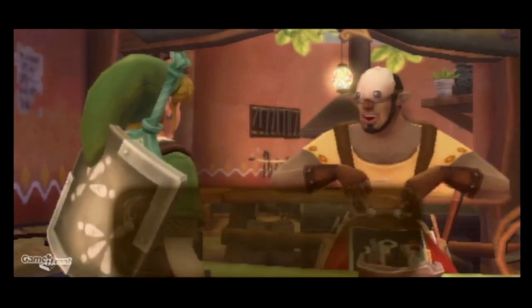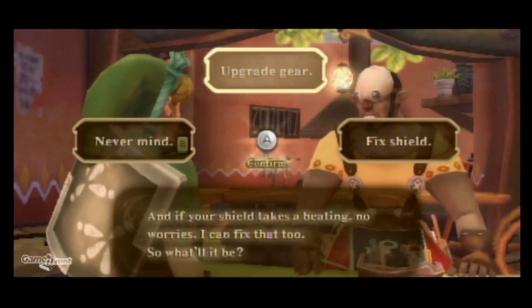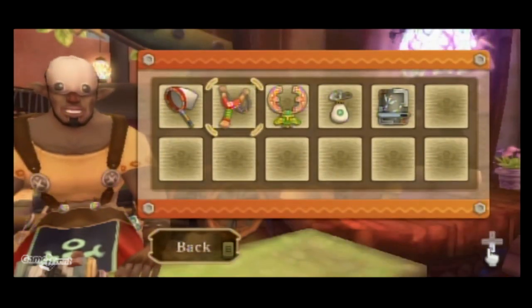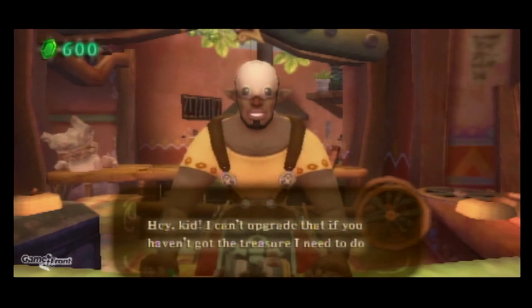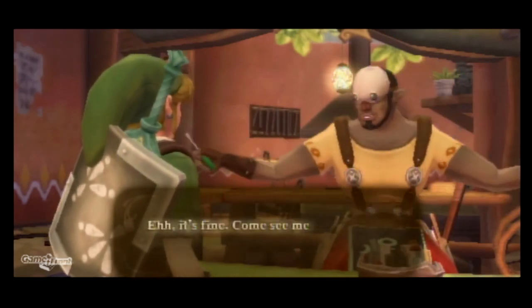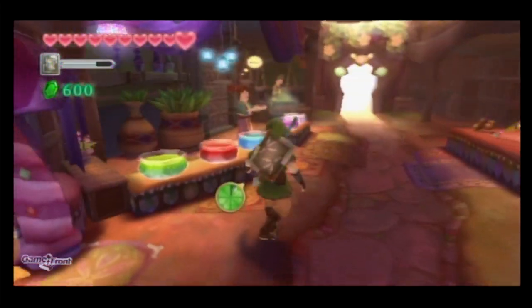Let's talk to the upgrade guy. Oh yeah, hey, welcome to the scrap shop. I forgot what kind of voice I use for this guy. So let's upgrade gear — can we upgrade? Seed satchel. I still don't have any monster claws, that's so sad. I can't upgrade anything without the monster claw. I need another evil crystal. Kid, you can't upgrade that if you haven't got the treasure I need to do it. Come on, pick something else for me to upgrade for you. Alright, I don't think you can upgrade anything — I need a monster claw. I don't really want to have to farm monster claws; upgrading my shield doesn't seem absolutely necessary.